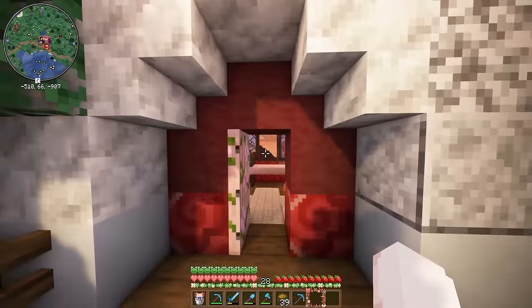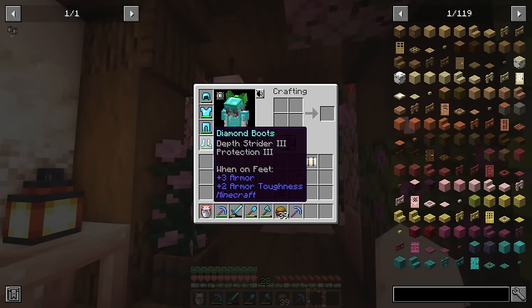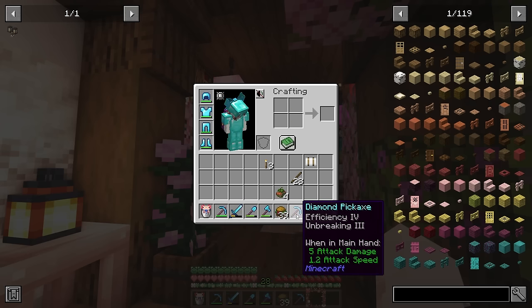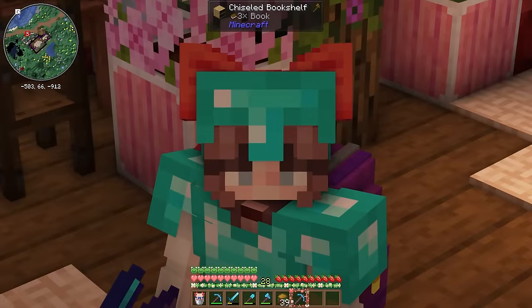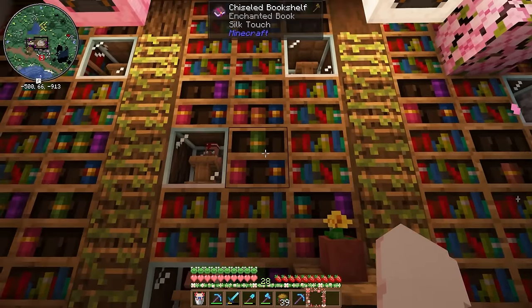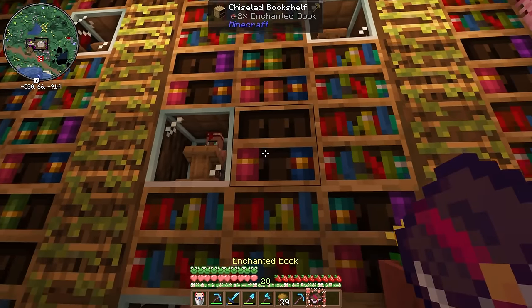And speaking of enchanting, I have been doing a lot of it. I don't have all the best enchants on my gear, but we do have some pretty good gear at this point. I just enchanted this fresh new pickaxe trying to get silk touch because I want it for this episode. I was hoping to get it from the table, but we do have a villager right here that sells silk touch, and I already have a couple of books as well.